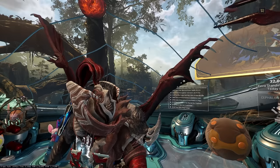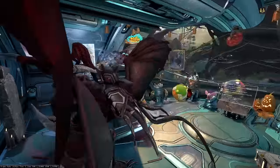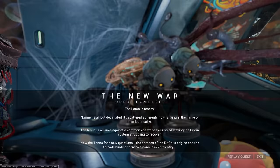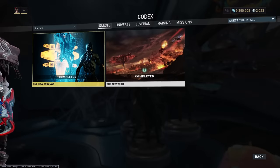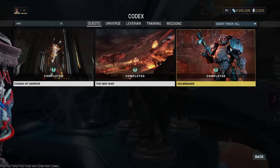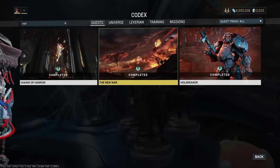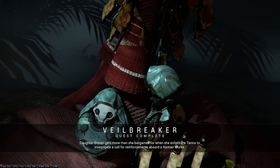So how do we actually get Archon mods? It's not that terrible, it'll just take a lot of time. You do have to go and complete a bunch of quests. First off is The New War — this is a post-New War quest, so make sure you've completed all of that. Once you're done The New War, you want to then complete the Veilbreaker quest, which will unlock the weekly Kahl missions. So The New War first, and then Veilbreaker.